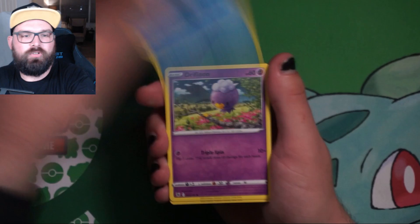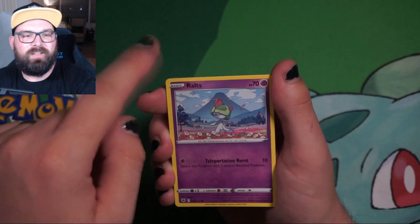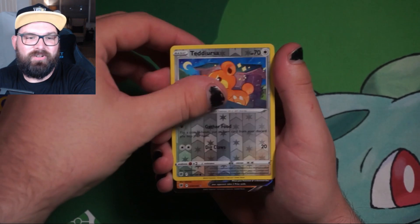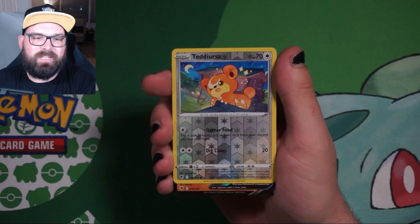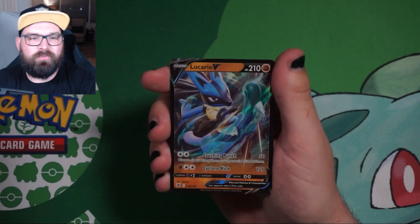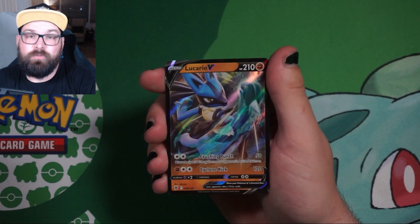We've got Bronzong, Dewott, Drifloon, Psyduck, Woodo, Combee. Oh, I think I could see something here. Is it Trainer Gallery? It's not Trainer Gallery, so we've got just a V. I'm going to say Lucario. There we go — we've got ourselves a Lucario V and a Greninja VMAX in the Hisuian Samurott tin.